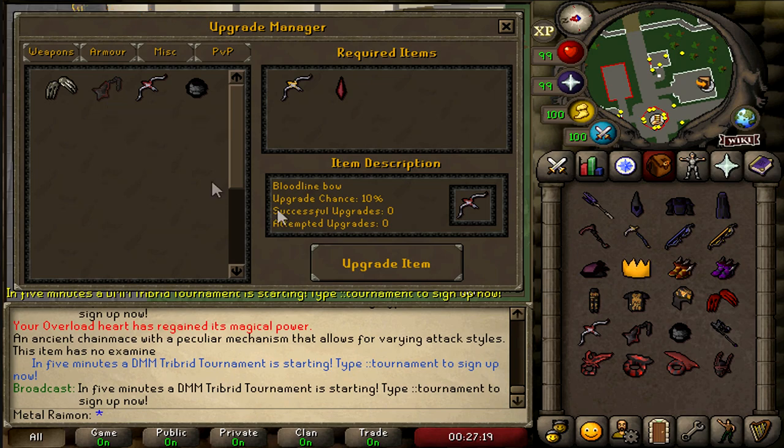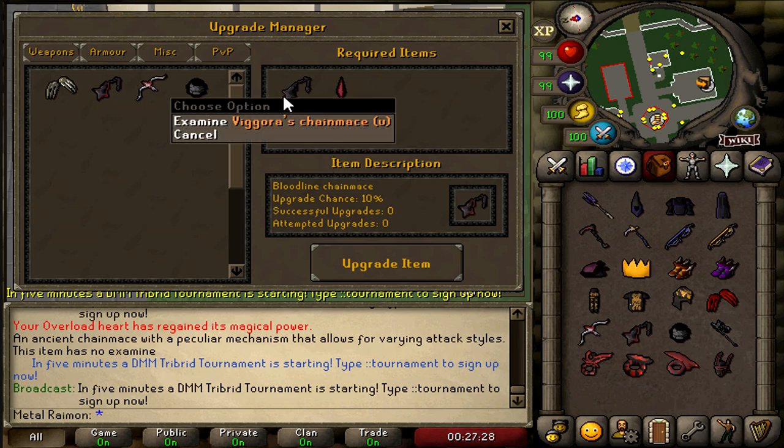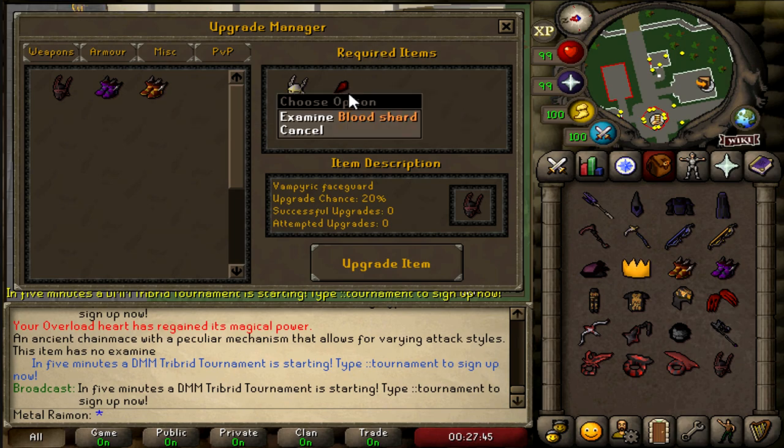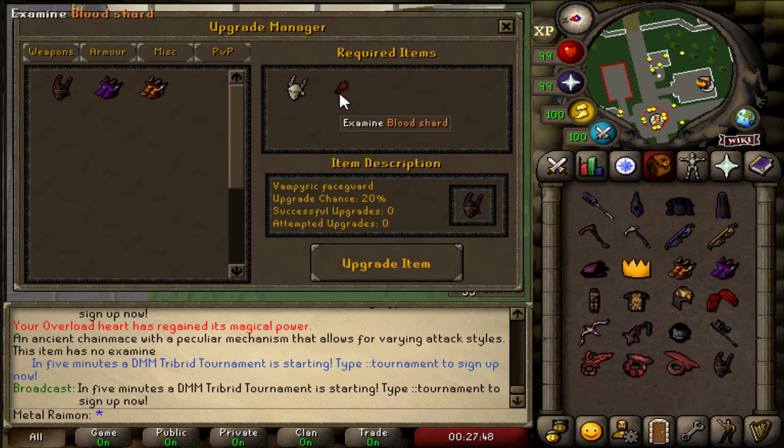The Bloodline Shard is basically going to be obtained from a variety of Wilderness activities where you get different shard pieces, make it into the shard, and then enchant it with a Viggora's Chain Mace to make the Bloodline Chain Mace — with a 10% chance to upgrade, so it's really hard to obtain. Same with armor: you have a Vampiric Face Guard from a Neitiznot Faceguard with a Blood Shard, which gives Blood Shard so much more uses — with a 20% chance to enchant into a helmet with significant stats upgrade.